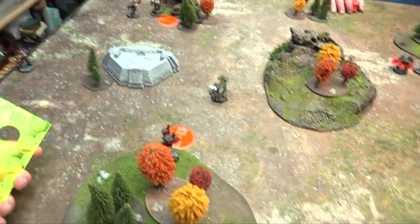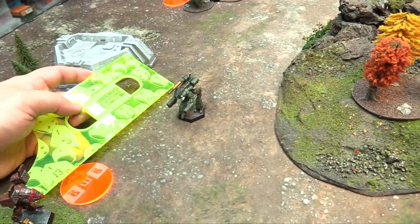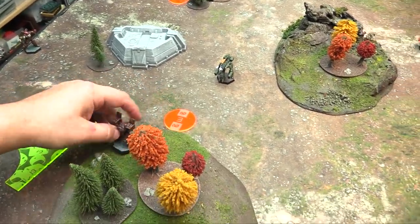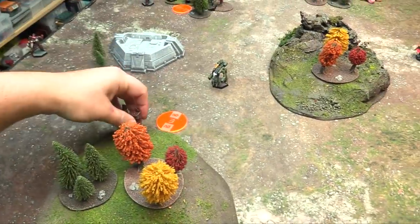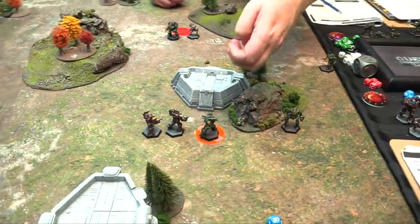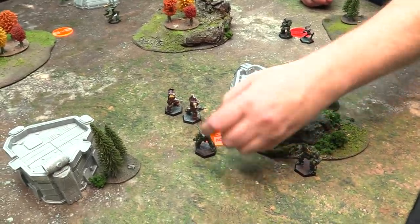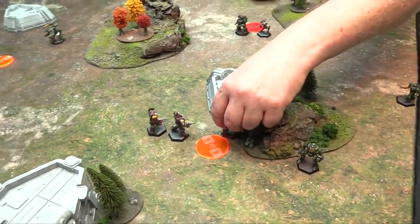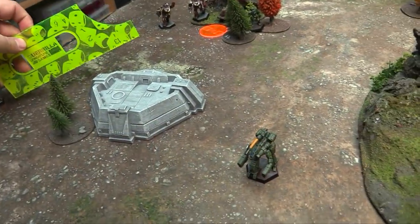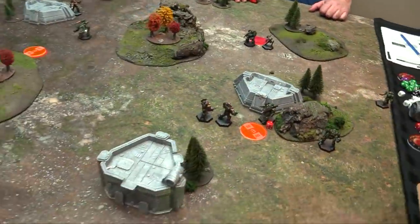We actually don't have to hold this zone this turn — you can't get to it with anybody. So I could sprint behind you. I just don't want to be within 6 of you though, so maybe I back up into the woods and take some cover for a minute. We'll go our full distance because we want that speed fire bonus, cresting the hill. The Shadowhawk jumps over it — you can't be on the hill, but you can jump over it for sure.